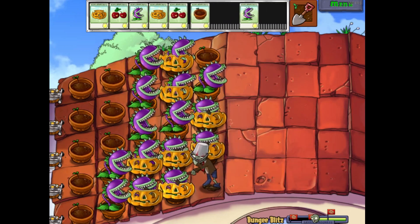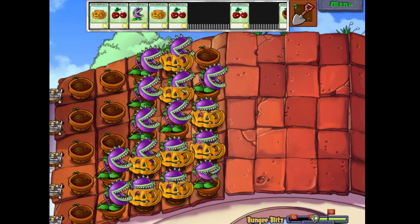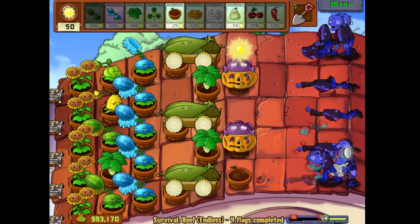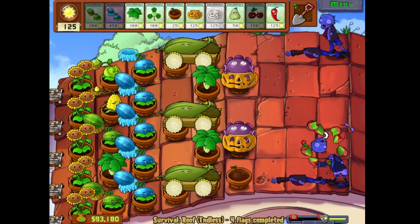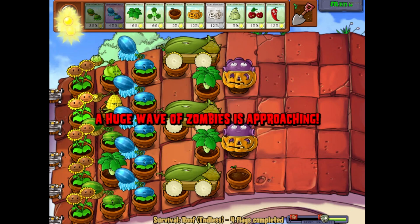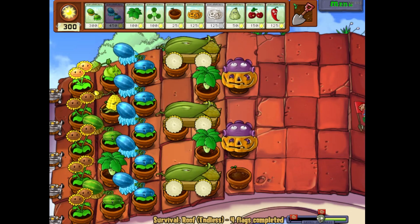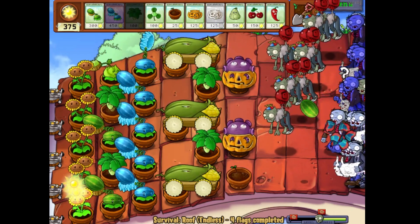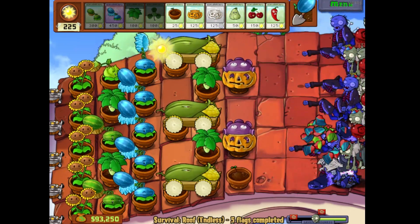Okay, those were all the actual minigames in the Limbo page. There's still some other stuff though, so category two: Survival. We all know Survival Endless - few things are better than setting up a killer defense and trying to murder millions of zombies. But there are actually four other variations here: Day, Night, Fog, and Roof. I have no idea why these weren't included in the main game. They work perfectly and having all these versions of Survival Endless would add a lot more to do. So I'm giving every variation of Survival Endless three tacos - they really should be playable normally.